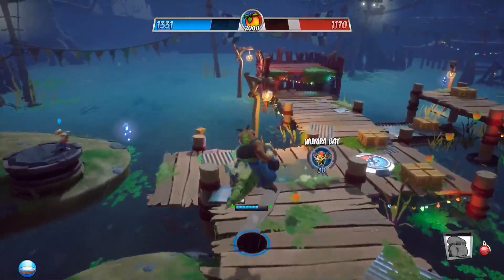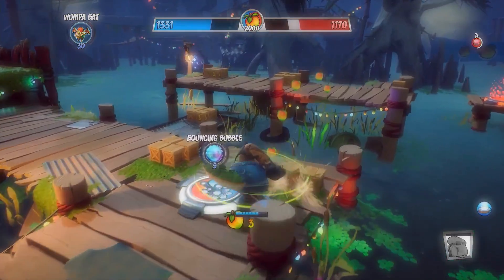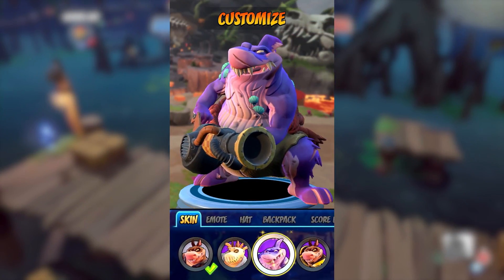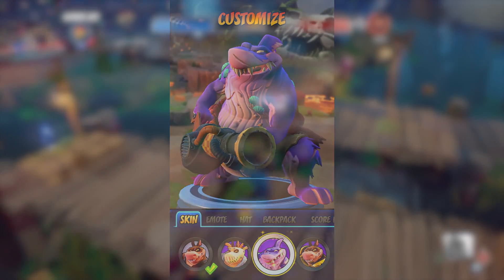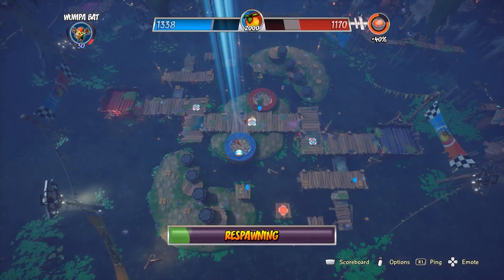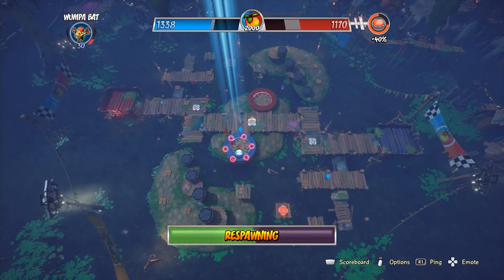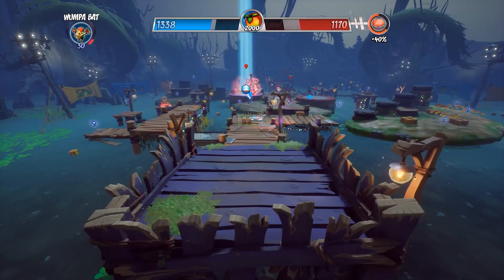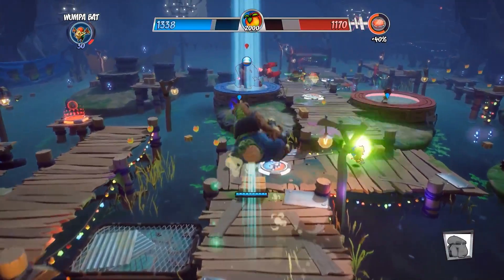Before showing off all of Dingo Daw's combos, they showed off a couple of his skins. We've seen two of them before, but the newest entry is Shark Dingo Daw — a completely new skin we haven't seen before. This skin was one of those previously data-mined from Crash Bandicoot 4, so I want to pull that screenshot up again and re-explore it as it may hint towards more future skins.